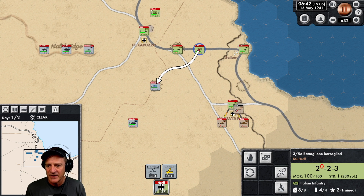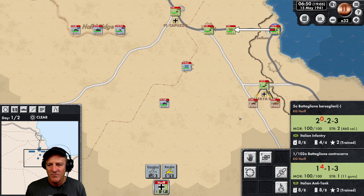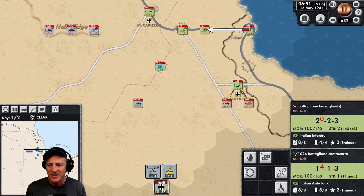Here comes some British air to hit our position — this is going to fall relatively quickly, but that's okay. Let's pull these units over here to help support the defense, because Halfaya Pass is going to fall pretty quickly. We might be able to get it back on the second day, but I'm not sure.